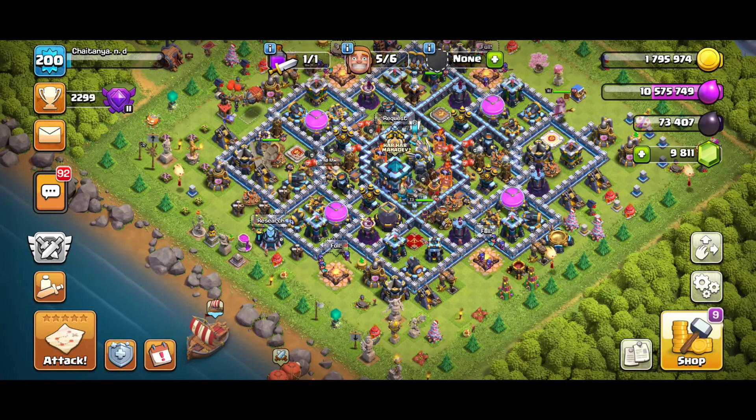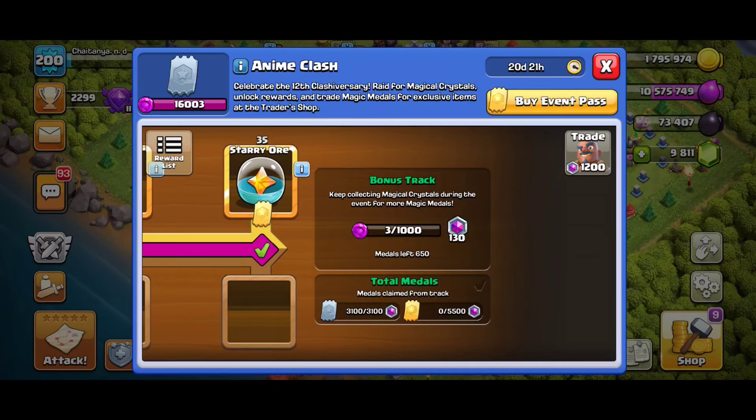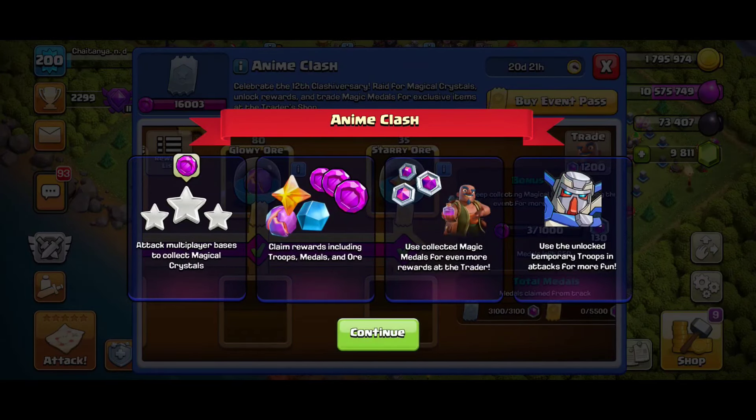Hey guys, welcome back to another video of Clash of Clans. In this video I'm going to show you how to easily get magical crystals to complete your Anime Clash event very fast. If you click on the information button, you will see the first option says to attack multiplayer bases to collect magical crystals, and it shows to do three stars.